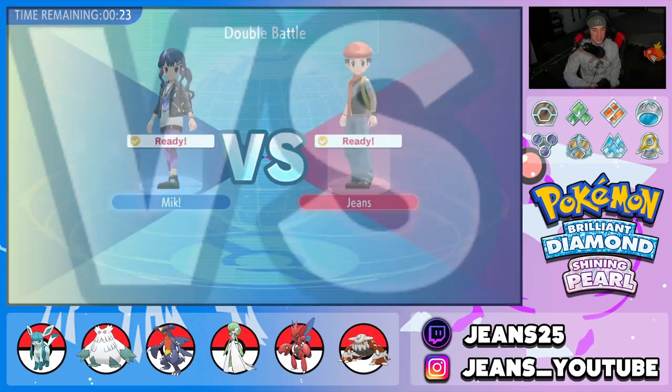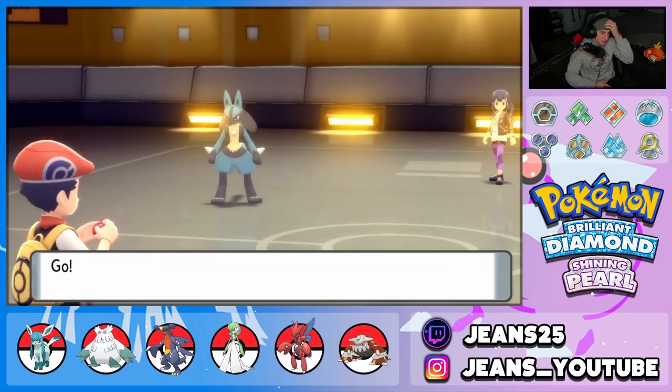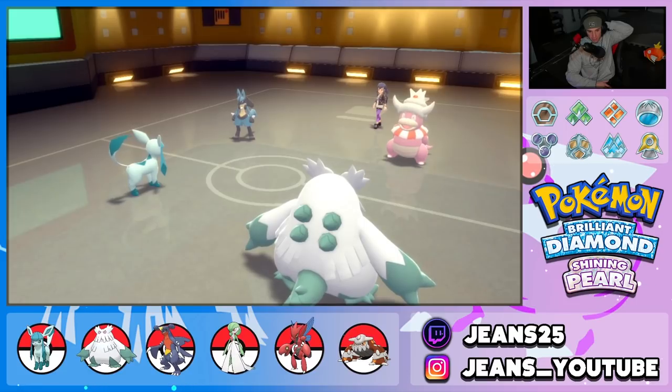Glaceon and Abomasnow lead — I really like this moveset on Glaceon, haven't used Yawn yet so maybe we'll get to use it. He goes into Lucario — that's a little tough. I want to Yawn but I have to protect Glaceon from it.